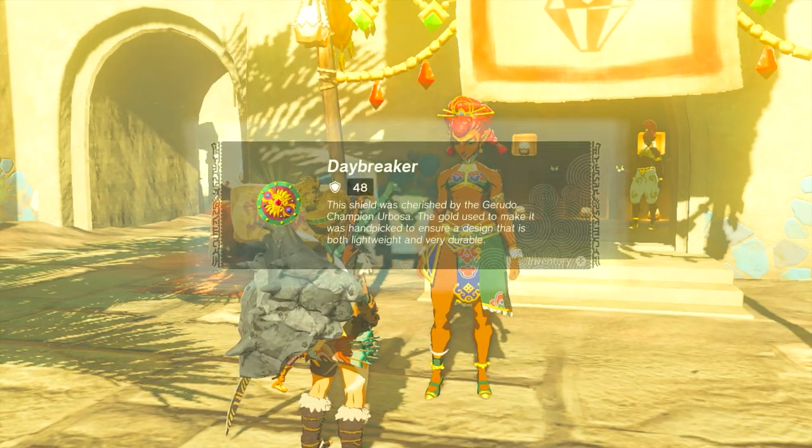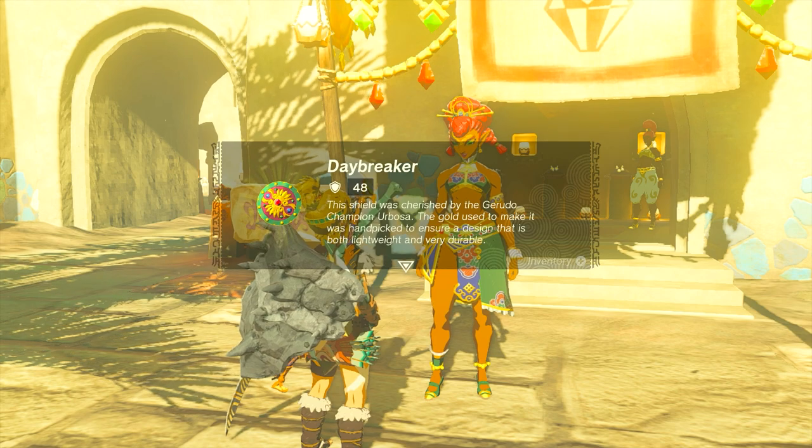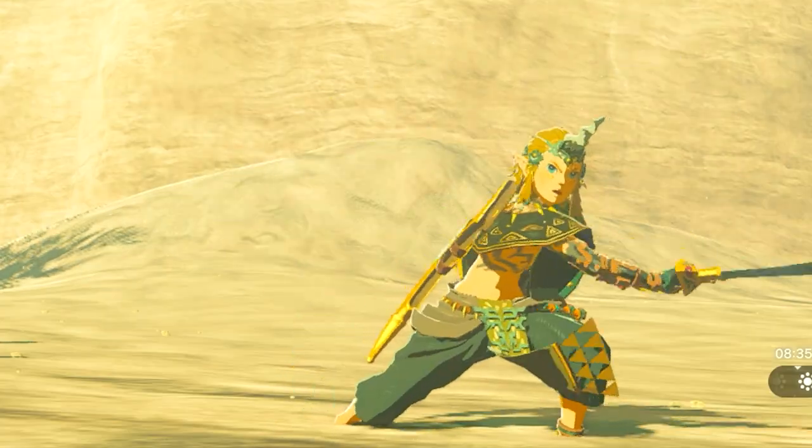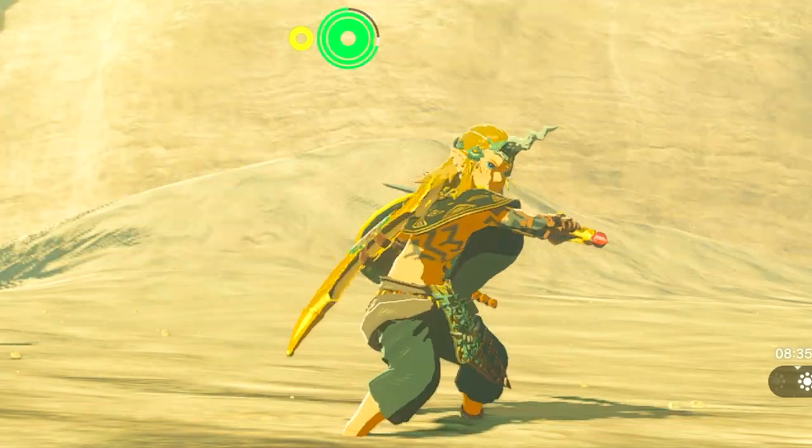Now you just have to take these two items back to the lady and she will craft you the Scimitar of the Seven as well as the Daybreaker Shield. This is going to cost four diamonds, ten flint, and those two weapons — the weapon and the shield. I hope you guys enjoyed this video. Good luck and thank you so much for watching.